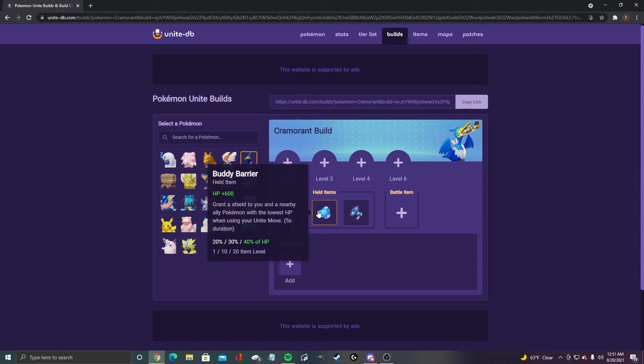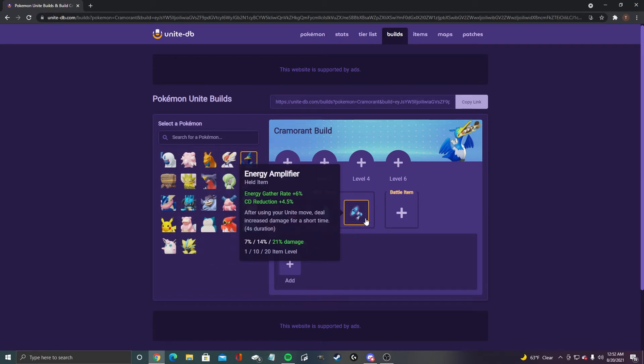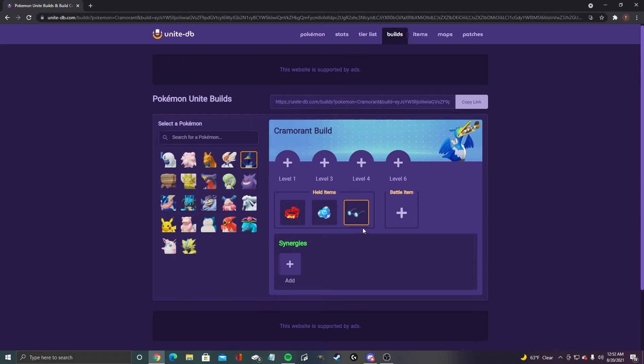For Cramorant, we got focus band and buddy barrier — both obvious choices. For your third pick you can do a couple different things. Energy amplifier works well because Cramorant has a very strong ultimate, and you just can't take him down. Alternatively, wise glasses just for moves like Surf is a solid option too.